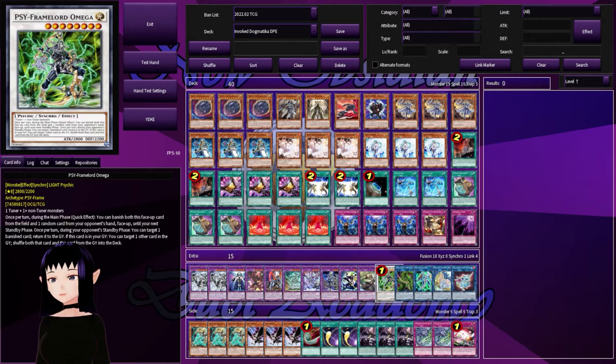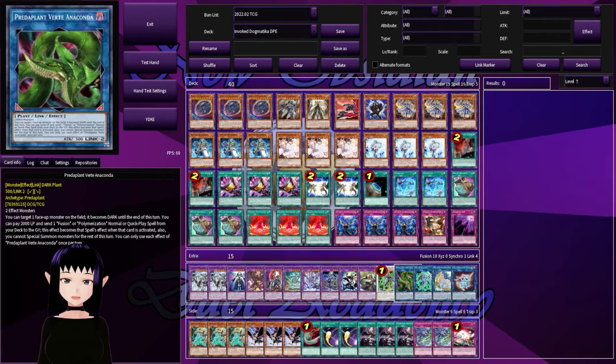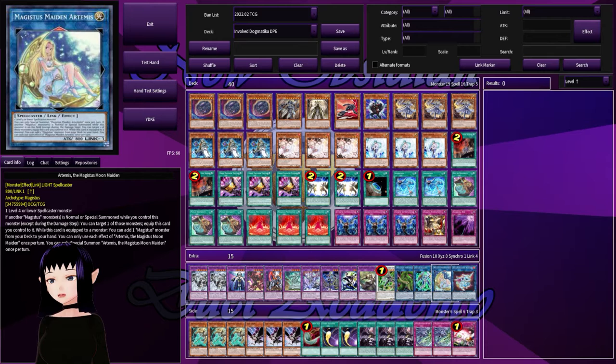We have one Synchro: Crystron Halqifibrax — actually, Saryuja Skull Dread — wait, we have Duelittle Chimera... we have Stardust Charge Warrior — it's Sidereal Dragon Lord Omega for some recycling. Then into our Links we have four Links: Predaplant Verte Anaconda, one Secure Gardna, one Magistice Artemis the Magistice Moon Maiden, and one Zielgigas — I have personal opinions on Artemis but you can swap it out for something else.